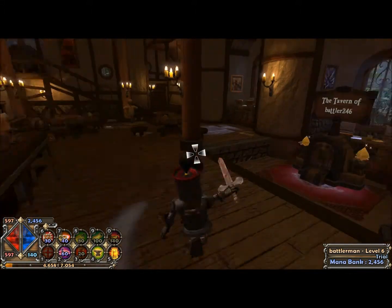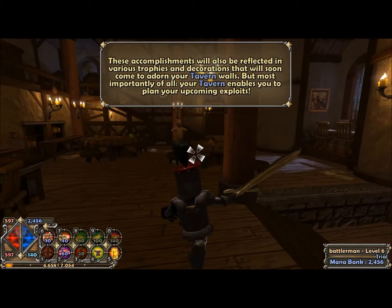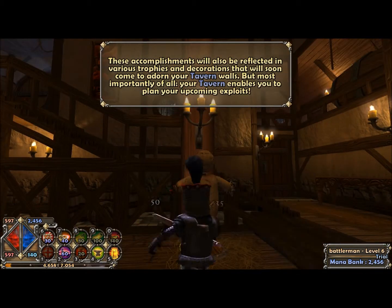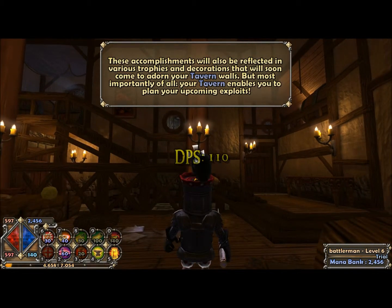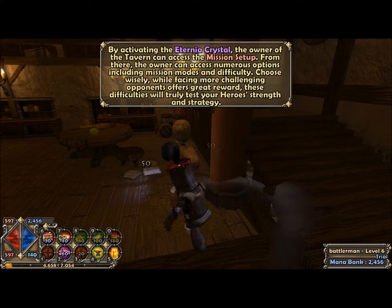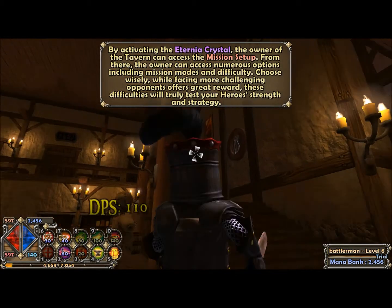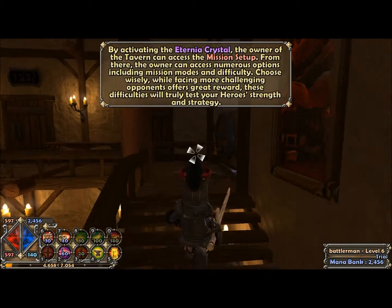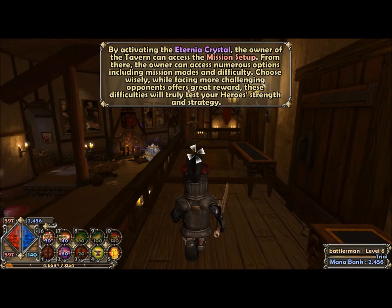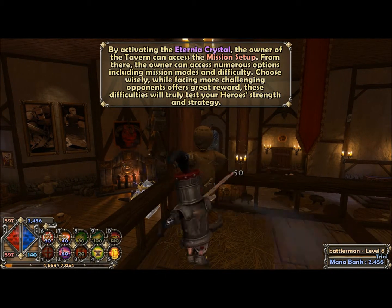Alright, let's see here. These accomplishments will also be reflected in various trophies and decorations that will soon come to endure on your tavern wall. But most importantly of all, the tavern enables you to plan your upcoming exploits. By activating the materia crystal, the owner of the tavern can access the mission setup. From there, the owner can access numerous options, including mission modes and difficulty. Choose wisely. While facing more challenging opponents offers great reward, these difficulties will truly test your hero's strength and strategy.